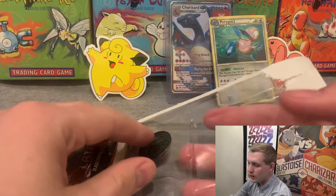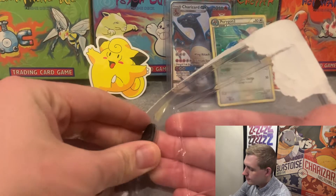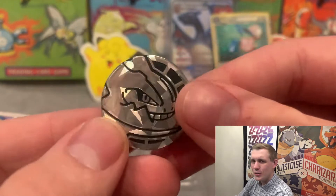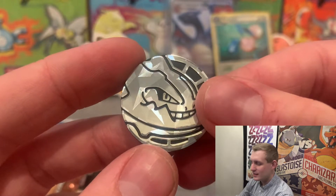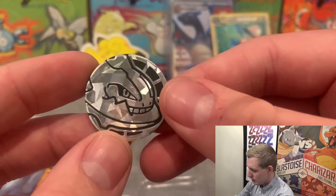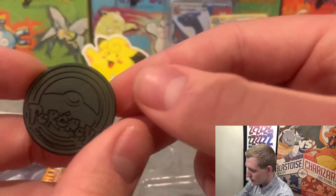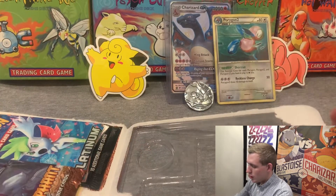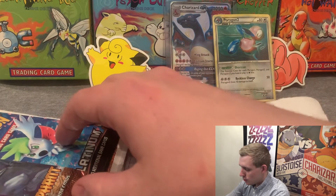Here's the Steelix coin. Did y'all know you could grade these coins at PSA? They come back with like a little tiny protector, it's kind of cute. I love this. Check the back — there's the Pokemon logo, not too bad. All right, so we start out with the Heart Gold Soul Silver Triumphant pack.